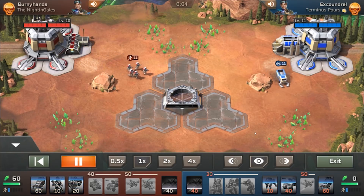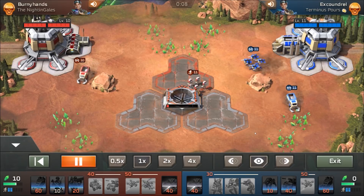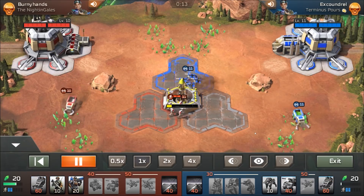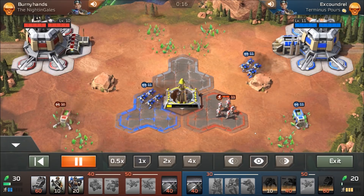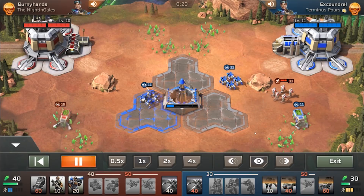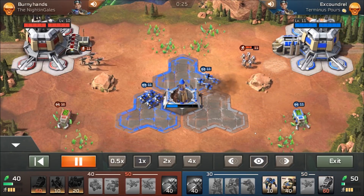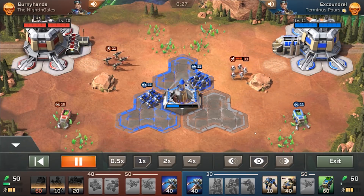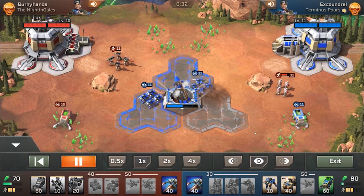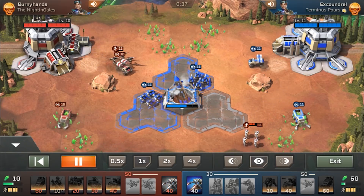On this map I generally tended to open Harvester first. The reason I did that is because the Tiberium patches are quite far away from the base and I wanted to start generating Tiberium income as quickly as possible. The only thing I would have been weak to in those circumstances were MG squad openers. MG squad openers could have potentially put me behind, but I always had the drones to back me up and I had snipers and war dogs as well.